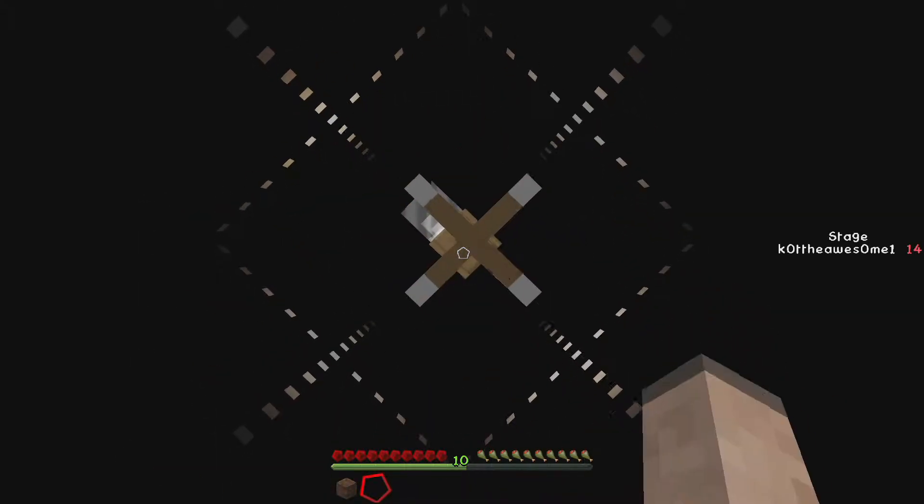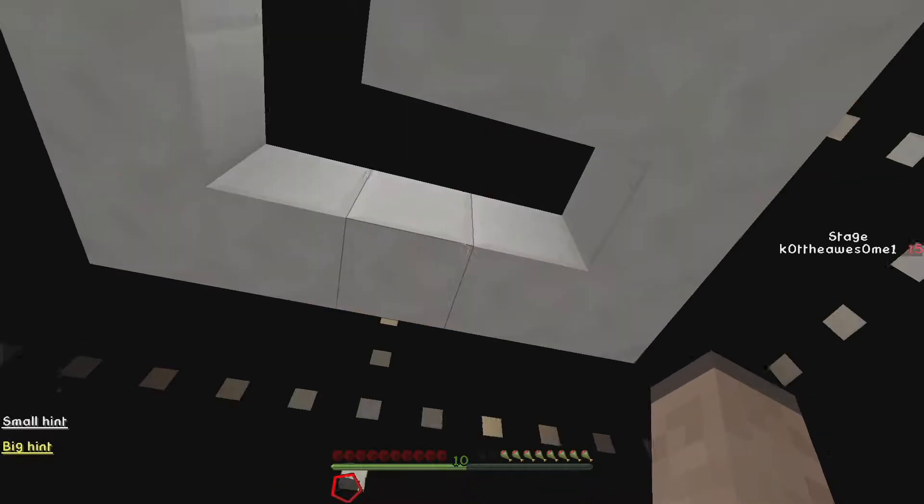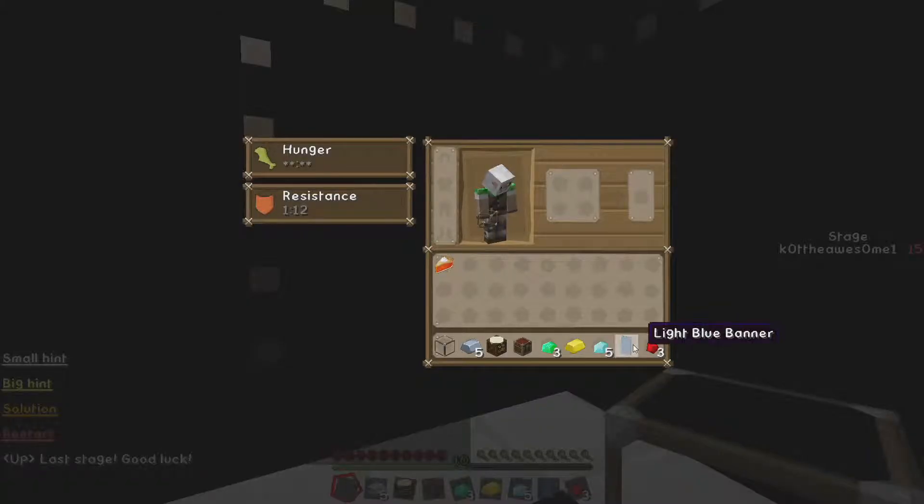Can I not place any higher than this? Nope. I could have gotten over the chest - I had enough blocks to get over it. So this is the final one. Last stage, good luck. Alright, banner. I have known nothing about banners, so if there's any tricks with it I'm not going to know them.